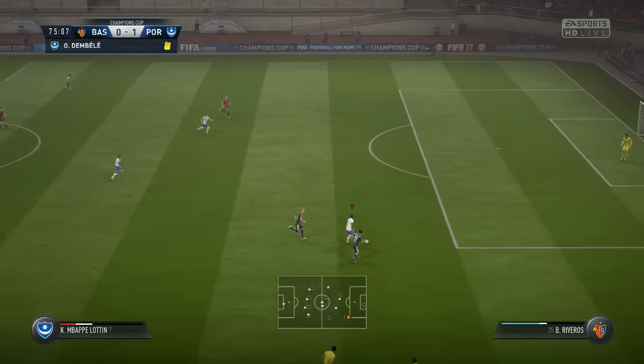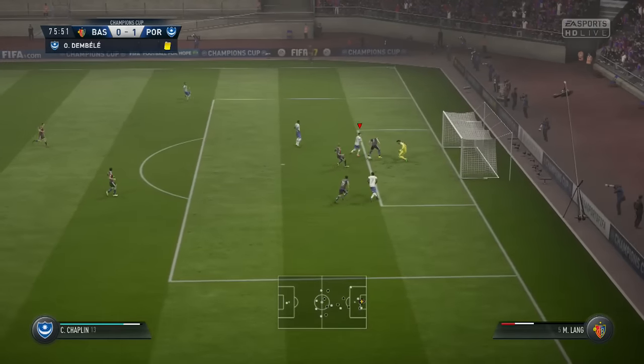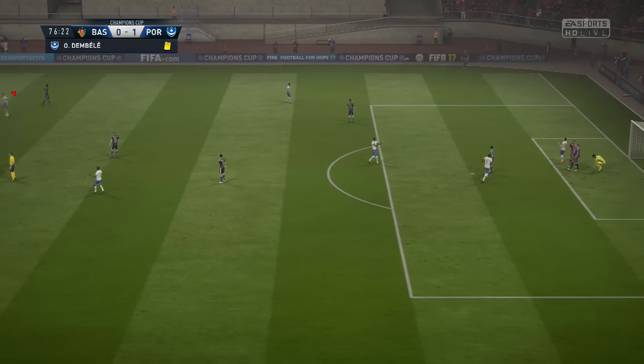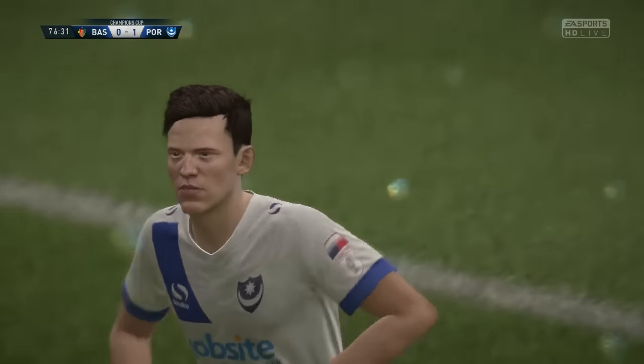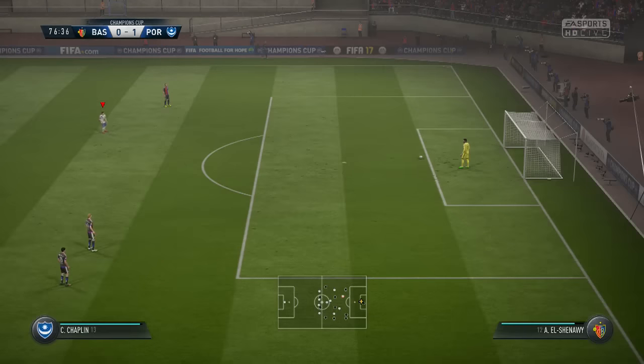Oh dearie me, what have they done? They've given the ball away. Lothin's got a fantastic chance — he squares the ball to Conor Chaplin. Conor Chaplin has missed an absolute sitter. He's only just come on the pitch and he's missed already. Lothin's not happy with him — he set him up. Lothin could have taken the shot himself and Chaplin's missed.